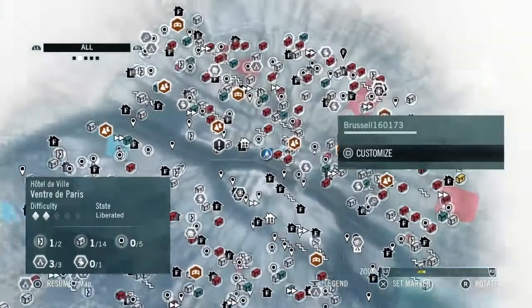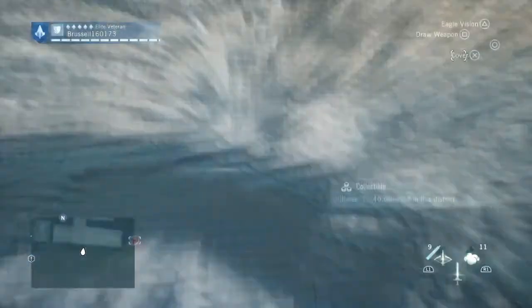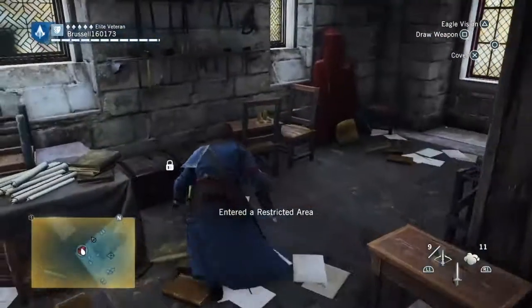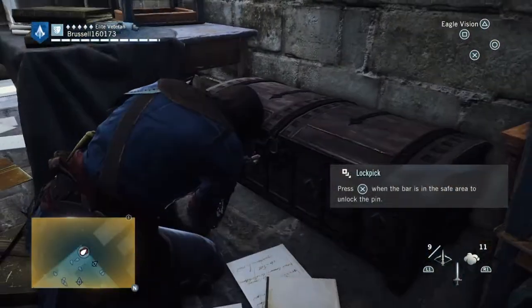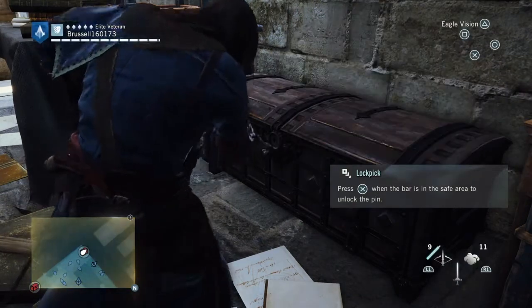Now the next five are in the restricted area of the Hotel de Ville itself, I believe, so we have to be a bit careful. The first one is a locked chest that you're just climbing a window to get, and you'll find it here. There might be a guard around, but there might not. A lot of these will be guarded, some of them won't be.